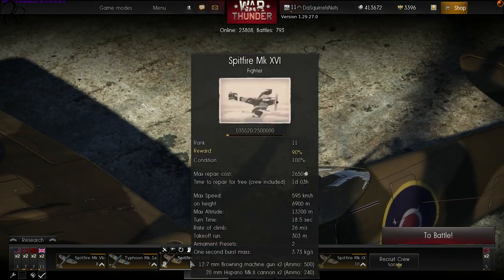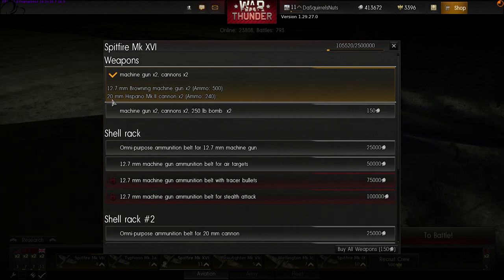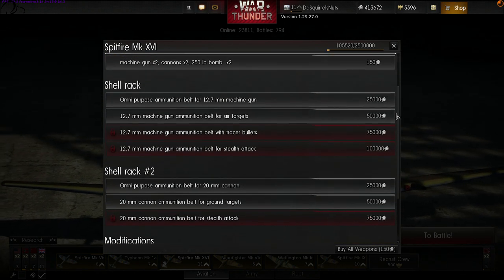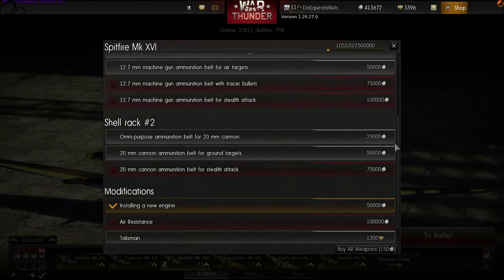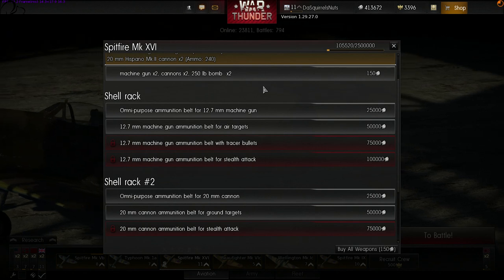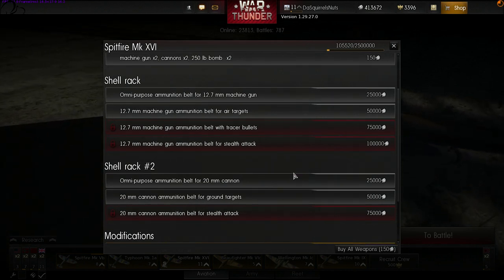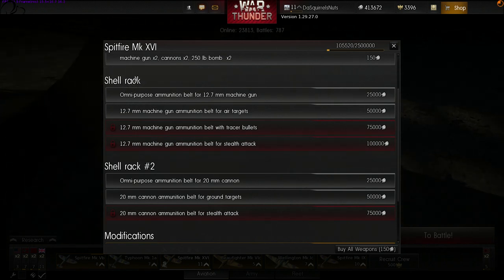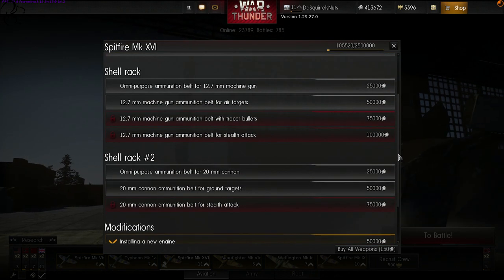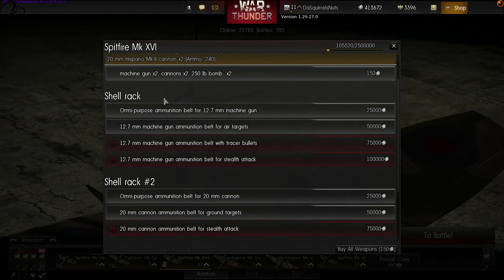It's time to talk about another significant change, and that is ammo. This is my Spitfire. It has two 12.7mm Browning machine guns and two 20mm Hispano Mark II cannons. Each gun in your aircraft can now be loaded with different ammunition belts, and this provides a very interesting twist. It's no longer predictable, when you see another aircraft, to know exactly what it's packing. You might know the Spitfire has these guns, but you won't know what type of ammunition they're using — that's going to make for some pretty unpredictable stuff. By default you'll have the basic ammo.